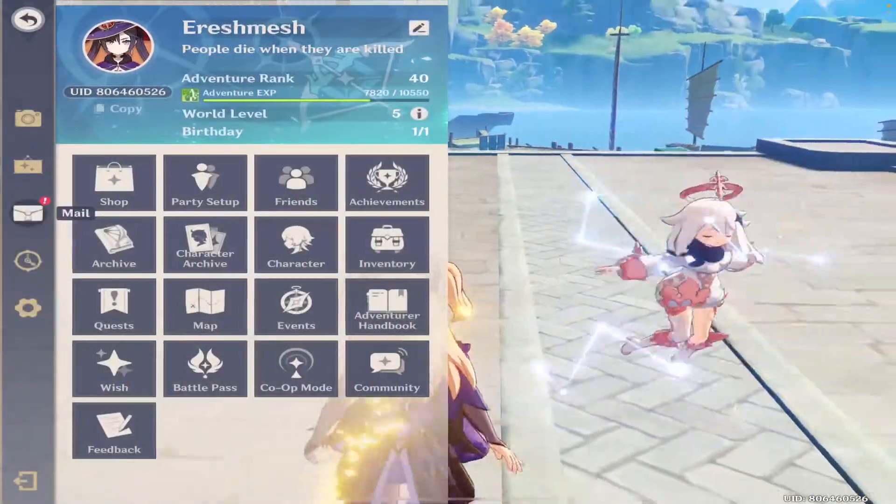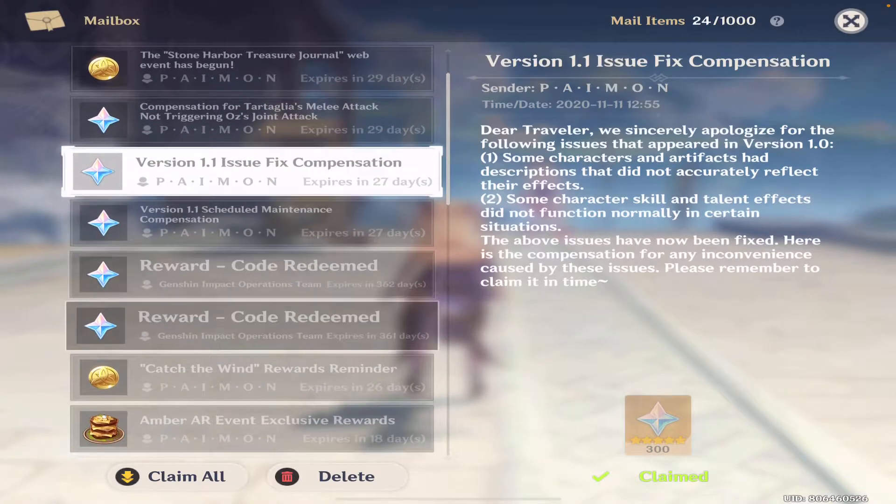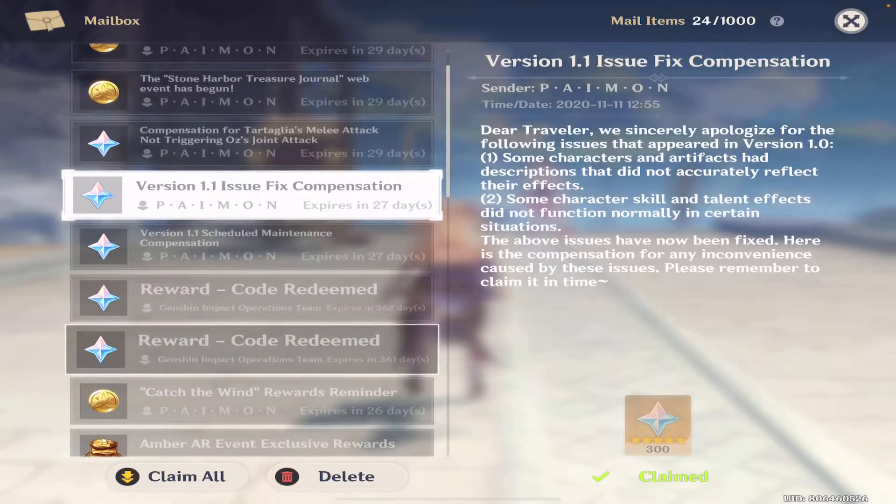In your mail, you might have noticed there's a free 100 Primer Gems for bugs. There's also another 300 Primer Gems for all the various bugs addressed in Patch 1.1.